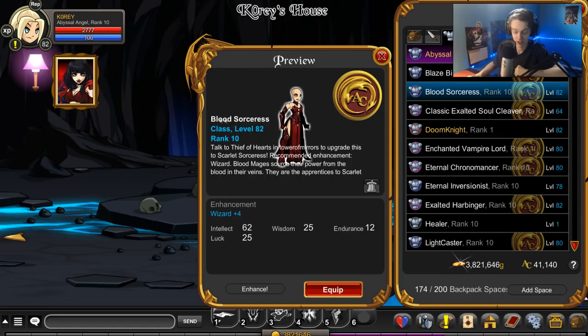If you recognize this class armor — it changed. Scarlet Sorceress changed into Blood Sorceress, so if you're above level 50, go to the place where you get Blood Sorceress. There's a quest in the first room to upgrade it back to Scarlet Sorceress and you have to re-rank it up. So if you had this class equipped and you're wondering why it's doing less damage, that is why.